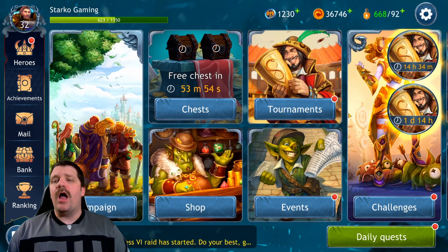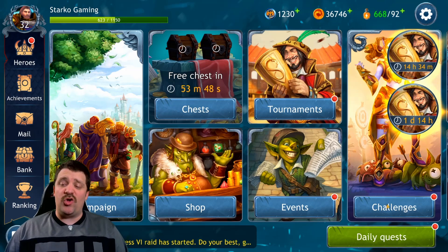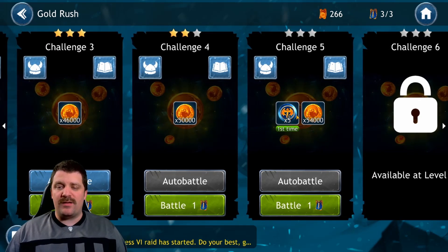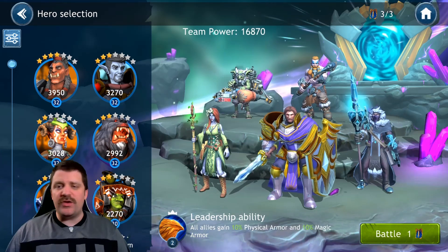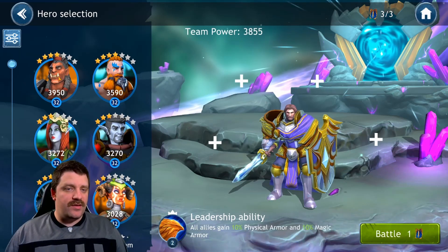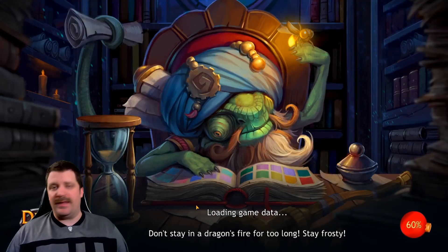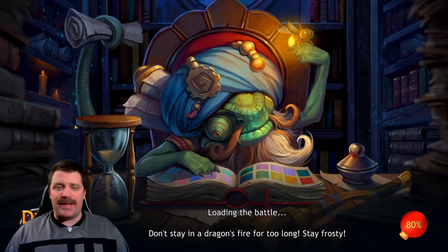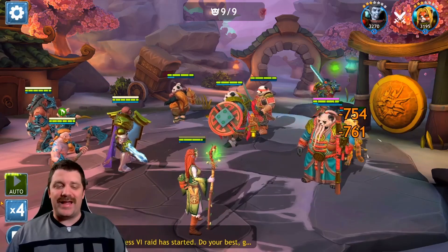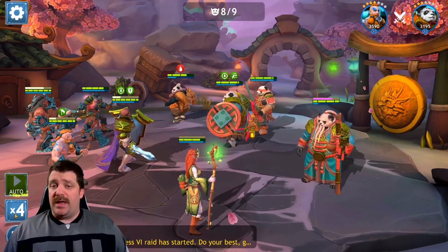I just wanted to show a little bit of gameplay so you guys can get the feeling of the game. Let's go into a challenge on autoplay — I haven't set my team up perfectly yet but two tanks, two damage, one healer still works. Let's not lose again! On autoplay you can see it's pretty fast — there are four speed levels and the fourth speed is pretty damn fast.